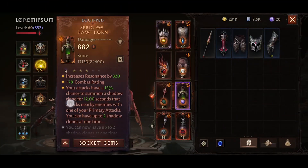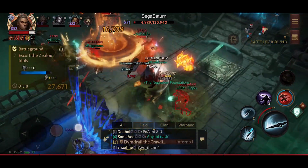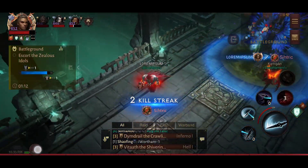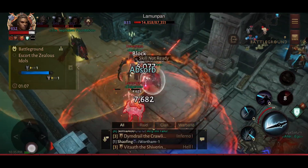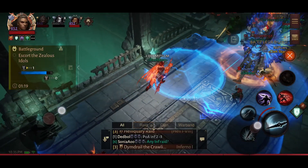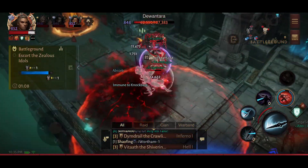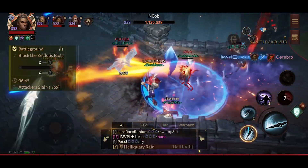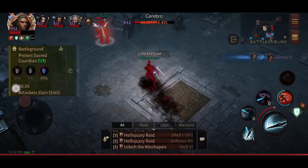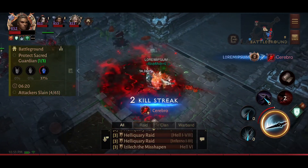For our first off-hand weapon, we have the Sprig of Hawthorn. Skewer also increases the damage done for a certain amount of time, meaning every time you use the Skewer skill, you gain additional damage to whatever skills or attacks you throw at enemies. For the second main hand weapon, we have the Besalver. This modifies our Skewer skill, causing us to leap into the air and slam into the target location, knocking enemies up and stunning them. Similar to Sanguinate, this can help cancel enemies at the backline who are channeling skills, giving you the advantage to execute your combo as you land.